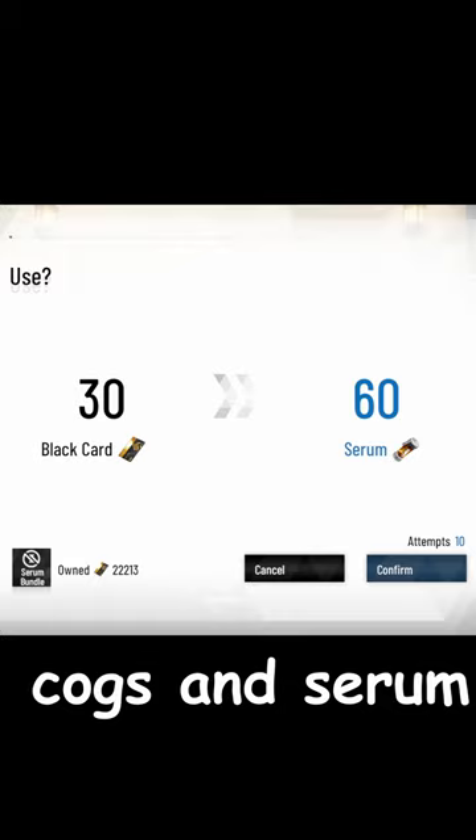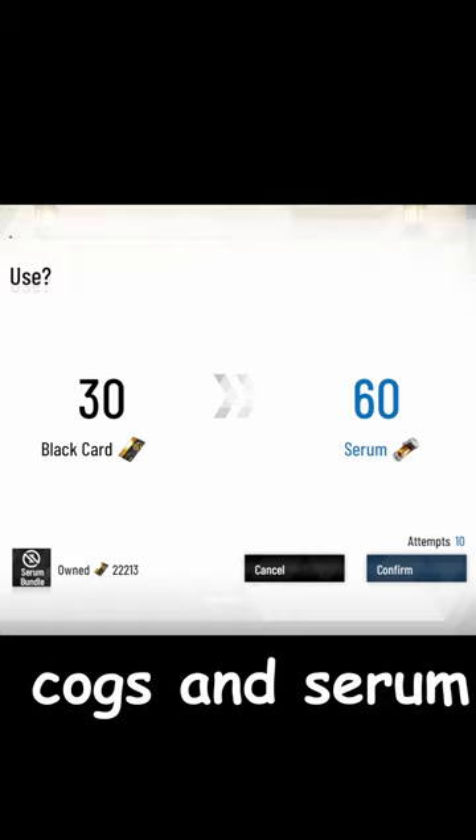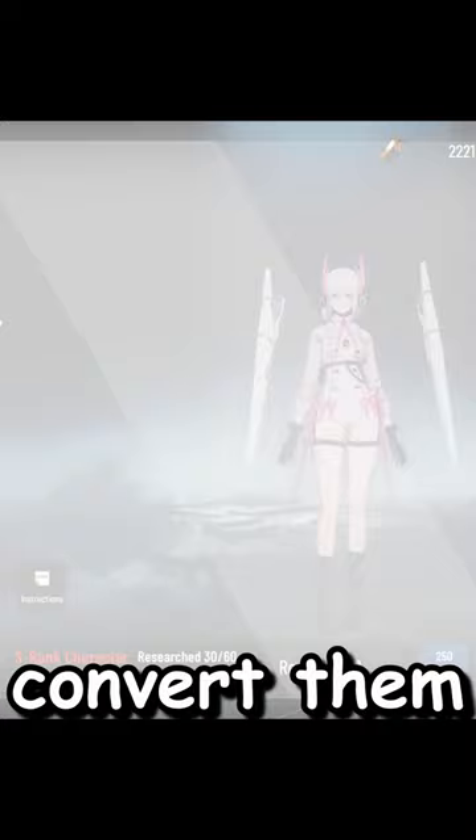Don't waste your black cards by refilling cogs and serum, or by purchasing dom stuff and mats in any shop, and don't convert them to blue cards.